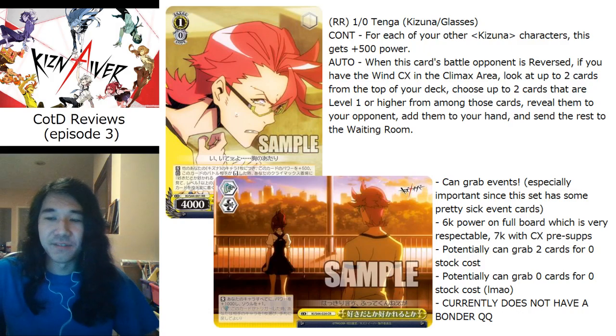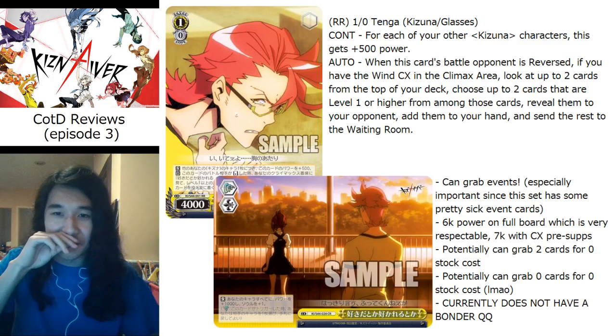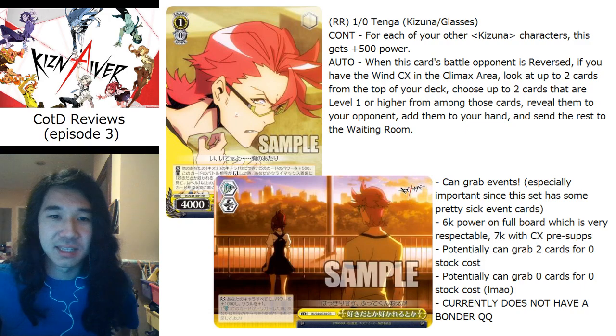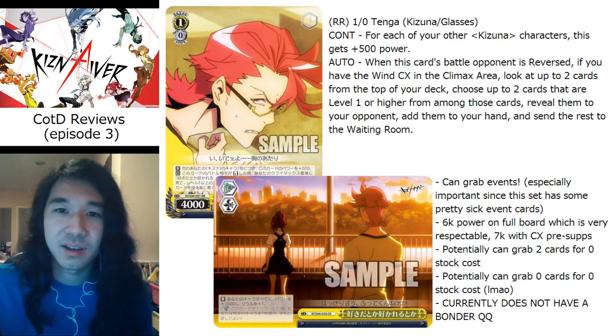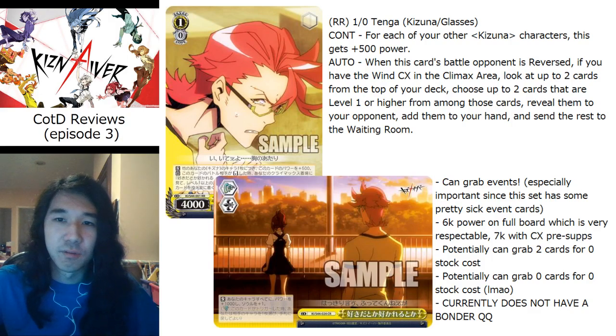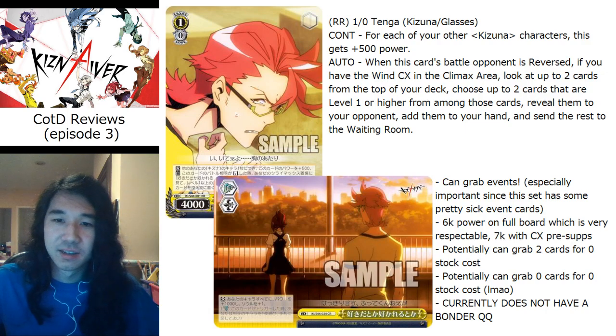Next up is the 1/0 Tenga — and I mistranslated this at first, which makes a big difference. This is a double-R. For each of your other Kiznaiver characters he gets a 500 buff, so on a full board he's 6k before supports. His climax combo with the wind: if he reverses the opponent, you look at up to two cards from the top of your deck and add up to two cards that are level one or higher to your hand, sending the rest to the waiting room.